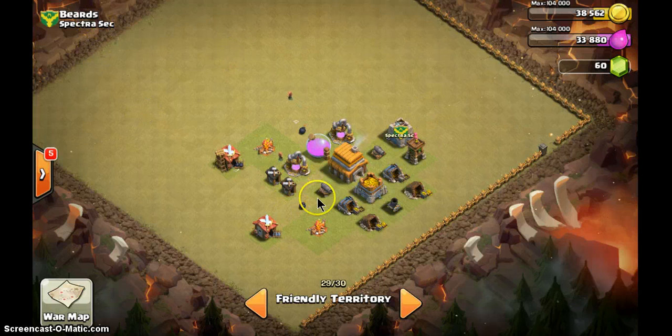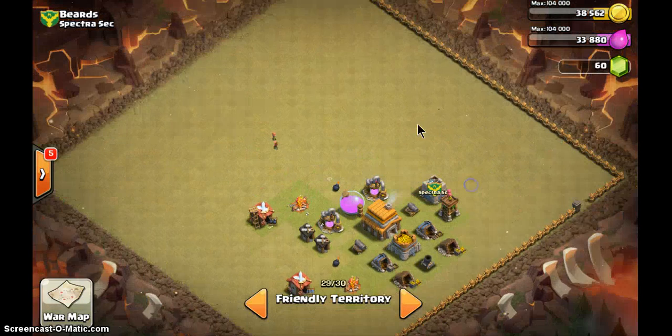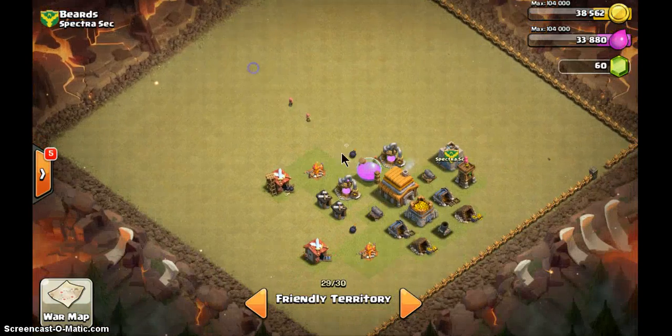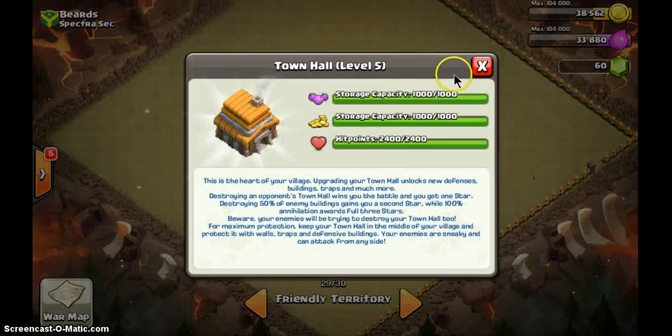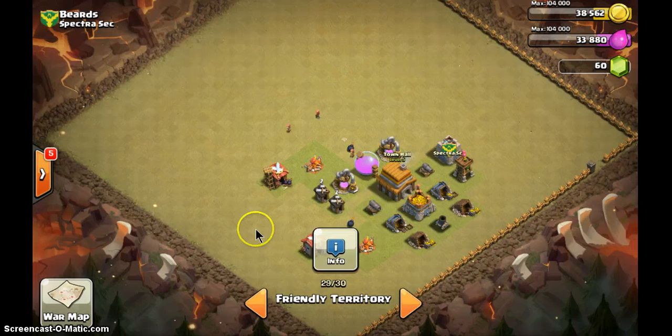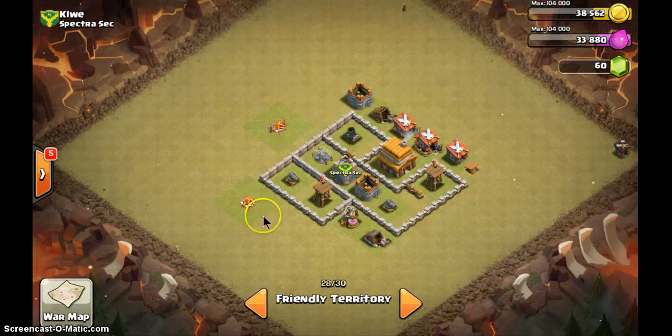This next one — I don't know who this is, you better hope I don't find out. This is obviously a horrible base with no walls at all. You think by putting walls here you're doing anything? They can come from everywhere. Same thing — you need to improve. Town Hall level 5 and your base looks like this? You need to change this or you're definitely out of the clan.